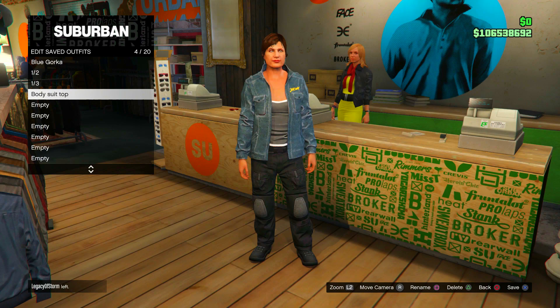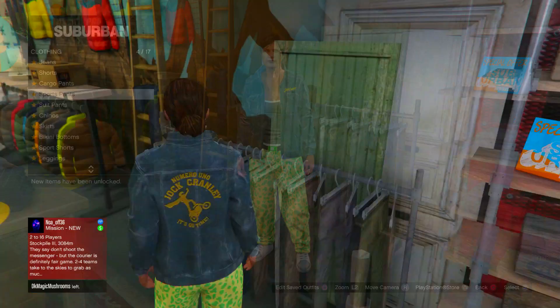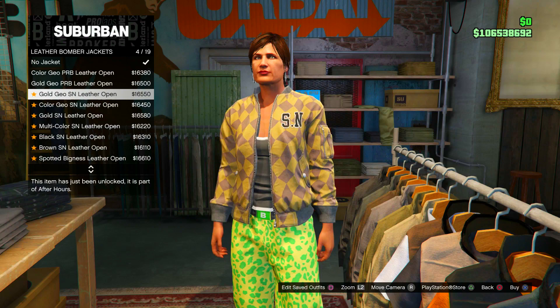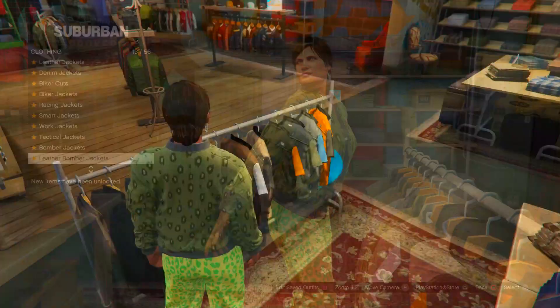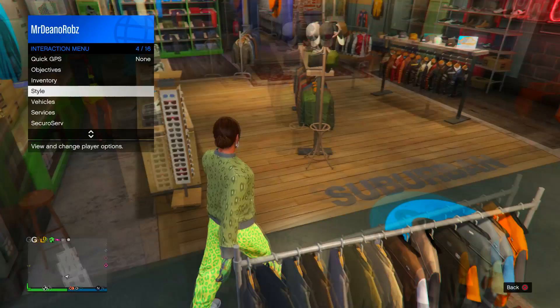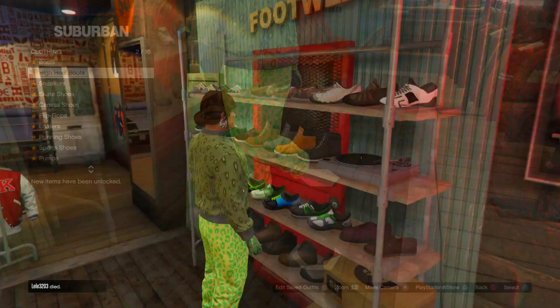For part two of this outfit, head to the pants section and put on the spotted muscle pants in the sports section. Then go to leather bomber jackets and purchase the moss bomber jacket. Make sure the jacket is closed — go to your interaction menu, go to style, then jackets, and confirm it's closed. Put your merging gloves back on — woodland tactical gloves — and put those earrings back on. Head to the shoe section and purchase the midnight combo tack boots. Then head to the accessory stand and save this outfit.